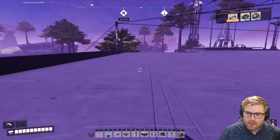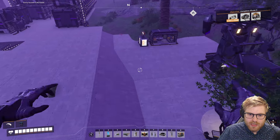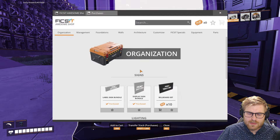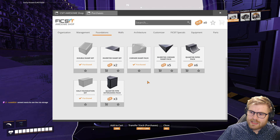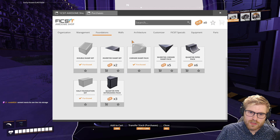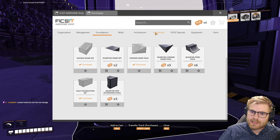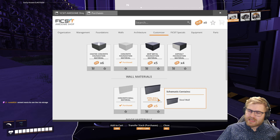Since we're here, let's check out the awesome shop. Cement needs its own line into storage. You're so right. That's probably one of the easiest fixes I could make, too. That's a good call.